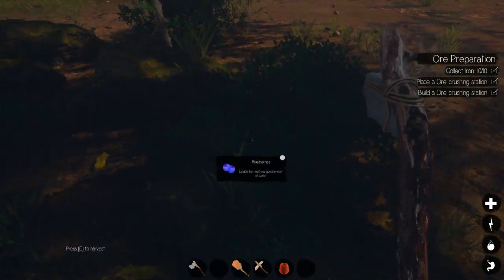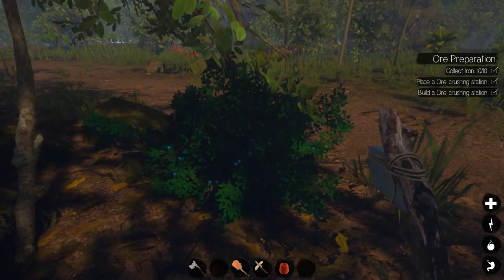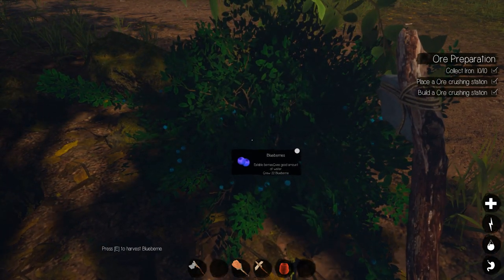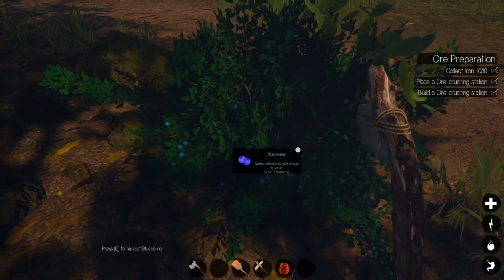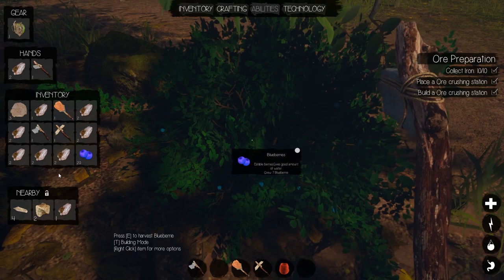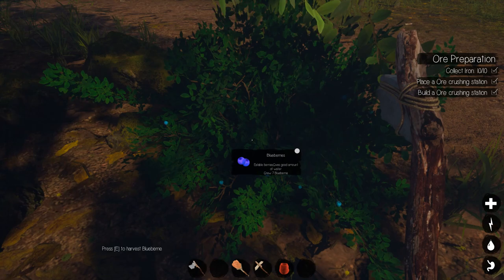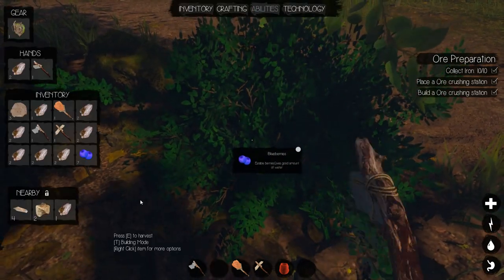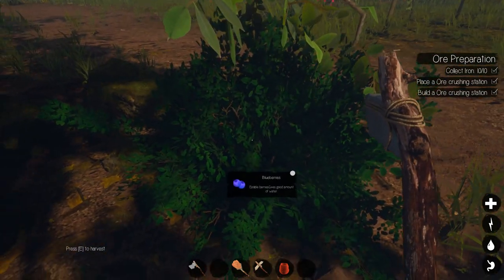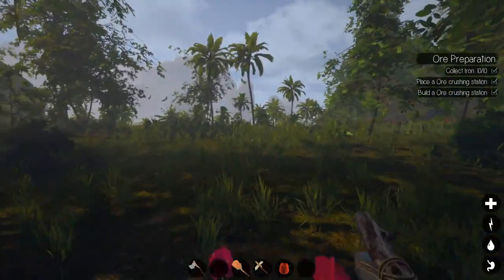Hey everybody, it's BC here and welcome to another episode of Journey of Life. I'm just out picking some berries to get food and water. One interesting thing — if you look at the bottom of the tooltip, it actually tells you how many berries have been grown since the last harvest. I'm dealing with inventory issues because I'm full. I have a bunch of stone on me. I'll grab a few more berries just because I don't know how often they grow back, but I definitely don't want to over-harvest these bushes — that's going to be my food supply for the time being.